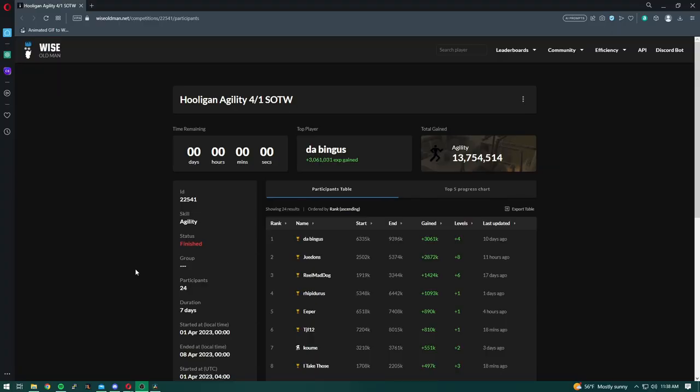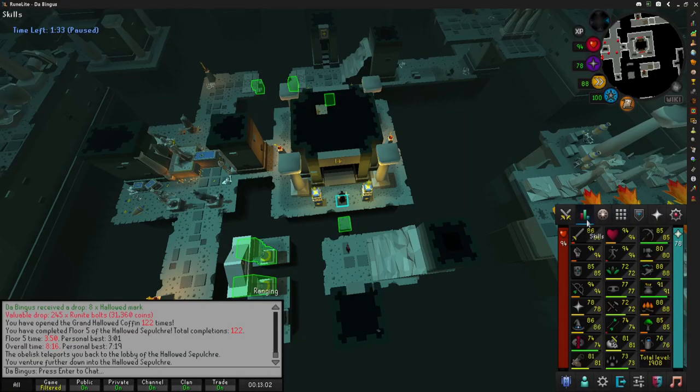Editing Brandino here cutting in — I figured I should show you guys the results of the skill of the week. I won! This happened in the first week of April and I gained 3 million and 61,000 XP in a week, which was quite the grind. I've just passed the 8 million agility XP mark — very very nice, only 5 million and some change more to go.